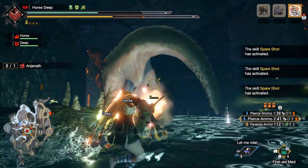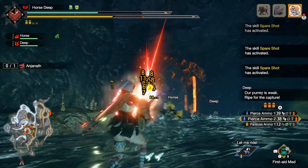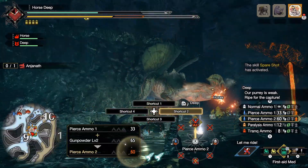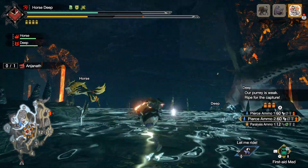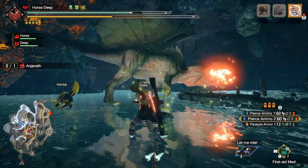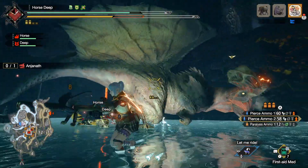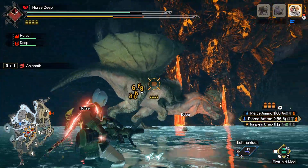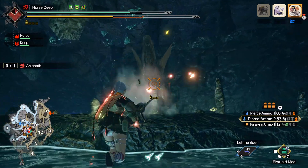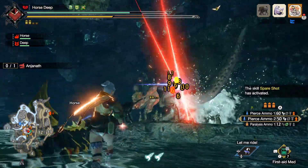Focus on its tail. A little tip: if you can't move because a monster is screaming, you can craft your ammo. In this version of the game — Monster Hunter Rise — you can craft more ammo while you're covering your ears. That's pretty cool.